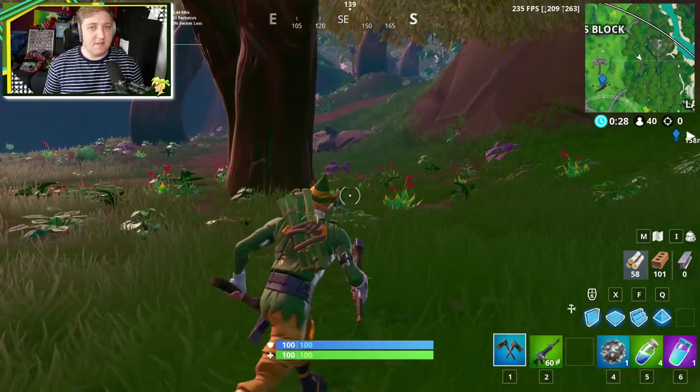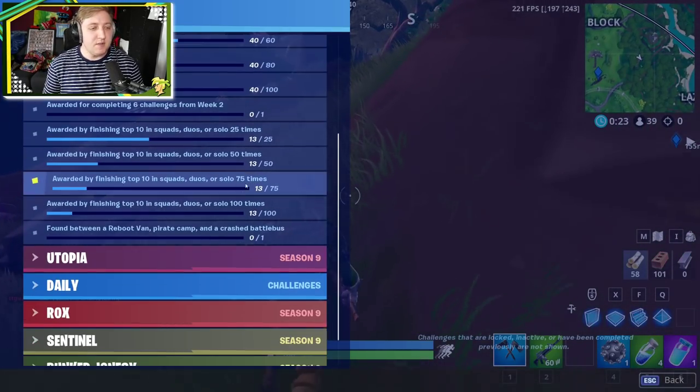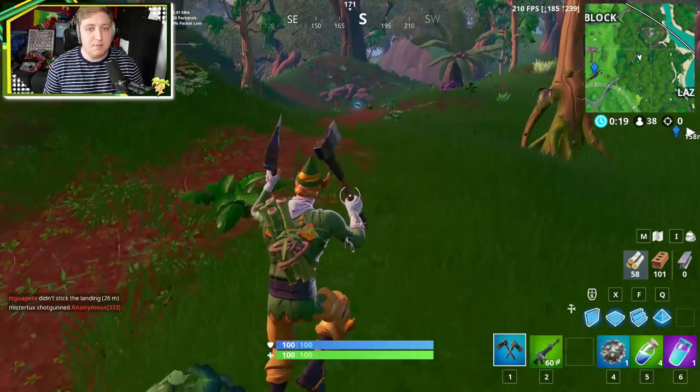Today we are trying to find ourselves the brand new Fort Byte, and this one has been a little bit more difficult than usual. It reads the following: find between a reboot van, a pirate camp, and a crashed battle bus.